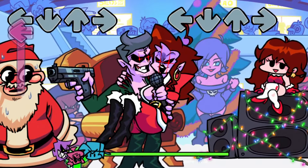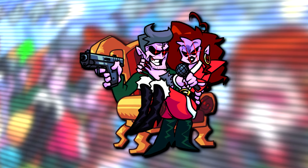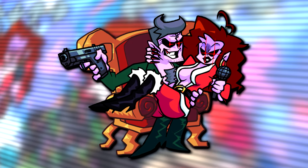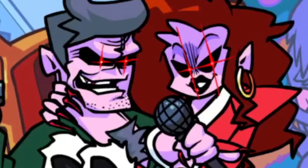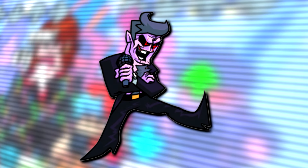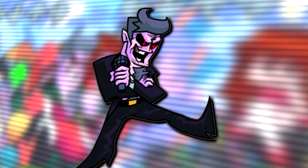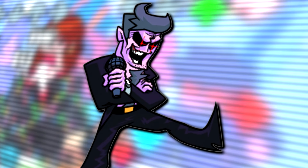Still with the Week 5 Christmas theme are unused graphics for the Girlfriend's parents for each of the directions. These are almost the same as the ones that are used, except these ones all have their mouths closed, whereas in the game at least one of the two will always open their mouth when hitting the notes. And also speaking of Daddy Dearest, there's an unused graphic of him seemingly kicking something. Perhaps this might have been some sort of attack move with the once-planned combat mechanic, but currently its purpose is unknown.